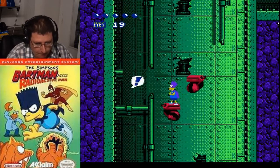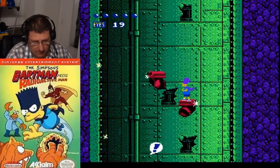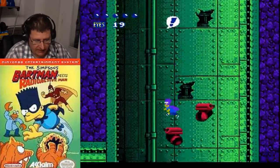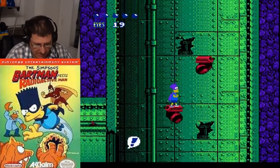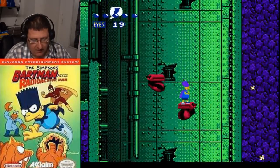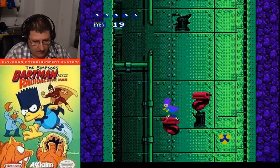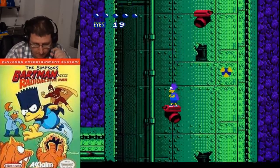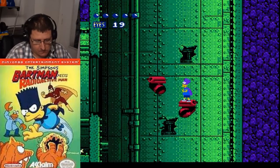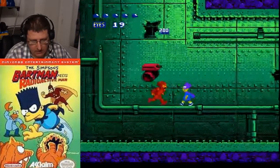I'll go ahead and fall into that one. Now if you fall off of these, you're not going to just land on the bottom — you will die. Unless you're at a certain point towards the bottom, then you can fall. But if you're too high up, then you're going to die. There we go — get him, kill him.